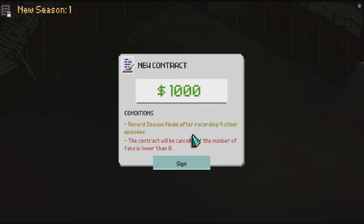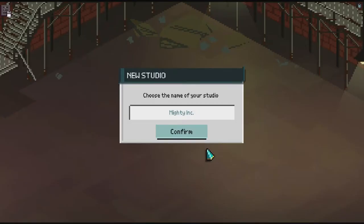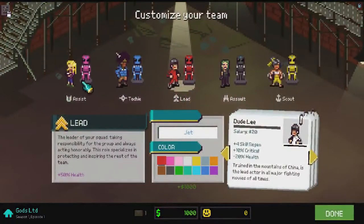After the beginning of every season you get a new contract to sign. It gives you the general gist - record four episodes before the end of the season finale, and if you go below zero fans then you lose. So I'm going to go into creation mode to create the characters. I'll call the studio 'Gods Limited Ltd' and confirm that.